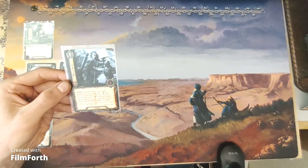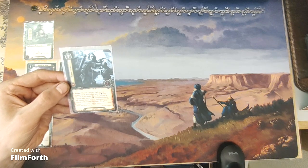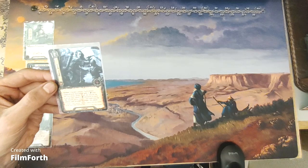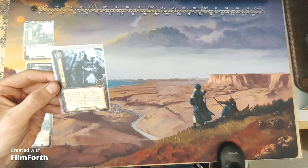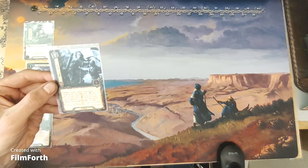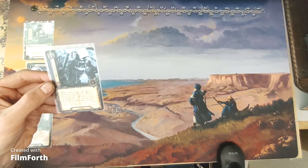Knife Work is a one-cost tactics event. Action: choose a player — each enemy engaged with that player gets minus one defense until the end of the phase. Then the players as a group may spend two lore resources to have the chosen player draw one card each time he attacks and destroys an enemy this phase.